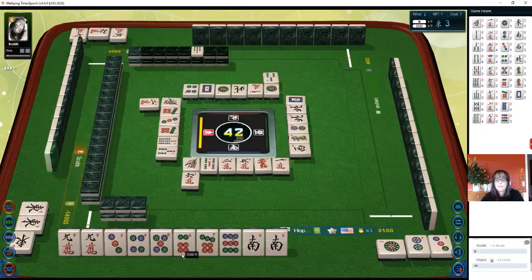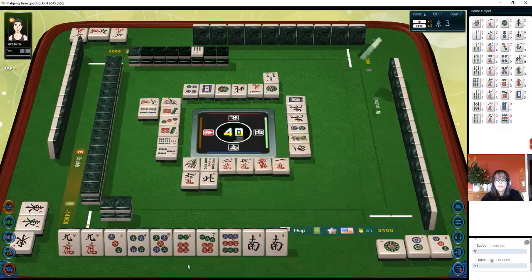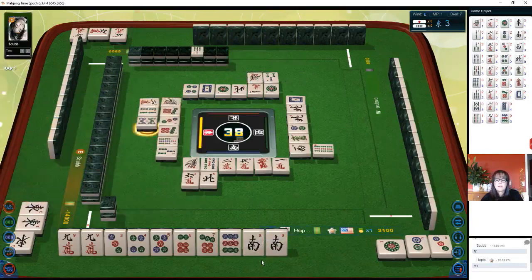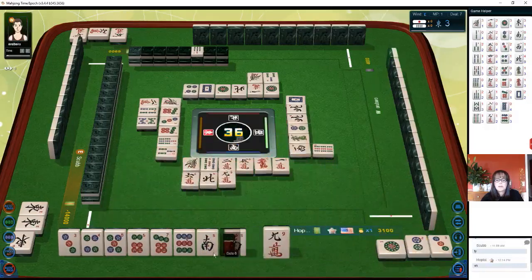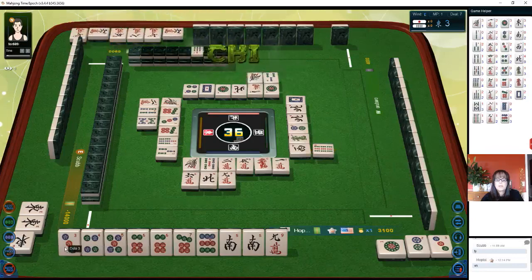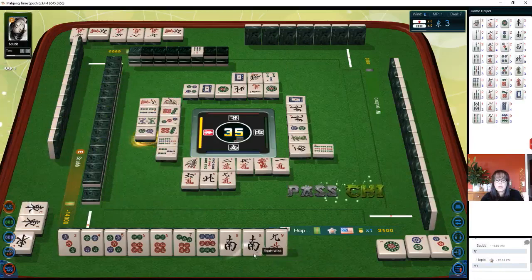Three bamboos, four bamboos — north is out. North wind. We need to pon that south — well, we don't need to but I'd like to. One bamboo — if we happen to draw a six dot, eight bamboo, or even a five — okay let's sacrifice the nine because now we have a pair with six dots. One-two-three, four-five. The three dot is what we needed — oh well, that's all right. White dragon — that's okay, we can do honitsu. Maybe even the pure straight, let's see.